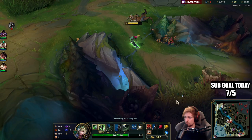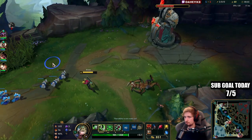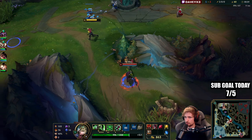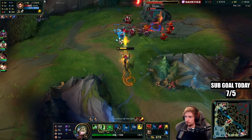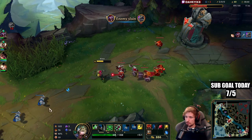Now I'm going to place a ward down right here. Oh wait, that's actually Zinsao. I need to be careful — if you cancel an auto at the start, it gets much harder because you're losing a lot of damage.